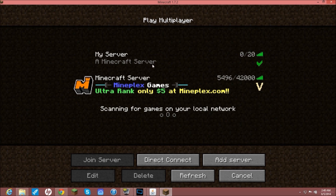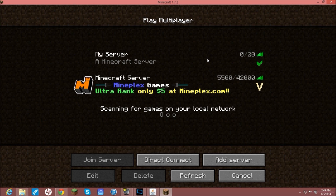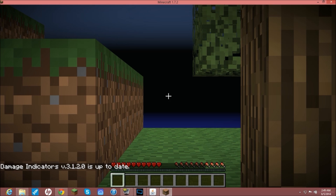Once Minecraft loads, you'll see your server listed here. Go to Add Server, enter whatever your IP address is, then double-click on your server to connect. Let it log you in and do its thing.